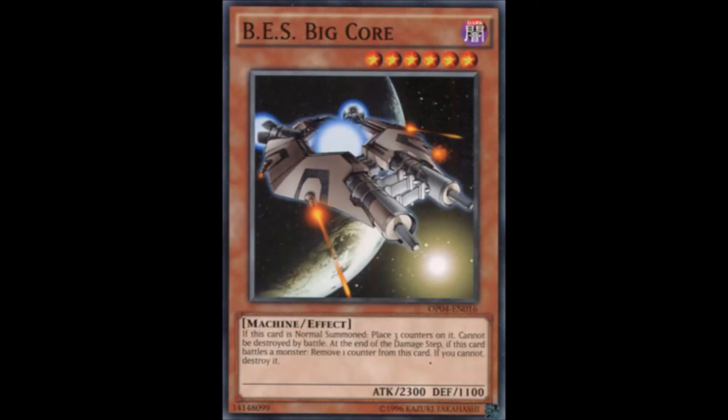Next is BES Tetran, their last level 6, with 1800 attack and 2300 defense. It has the exact same BES effects as Crystal Core and Mark II. Its unique effect is that once per turn, it can remove one counter from itself to destroy a spell or trap on the field. This is the only BES monster that actually uses counters for something other than protecting itself from battle destruction. It's still considered their best monster — which is kind of sad — so you run it out of obligation.